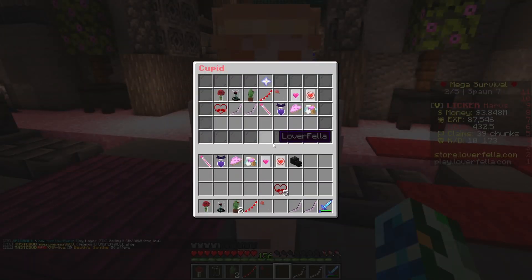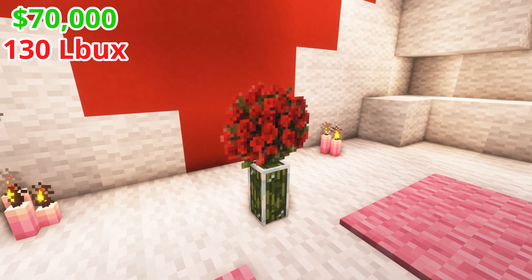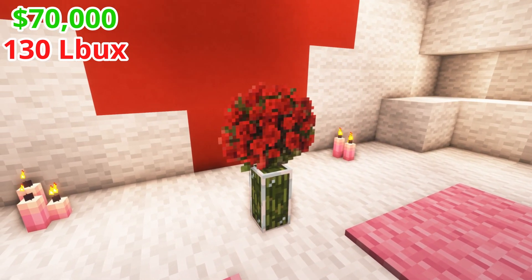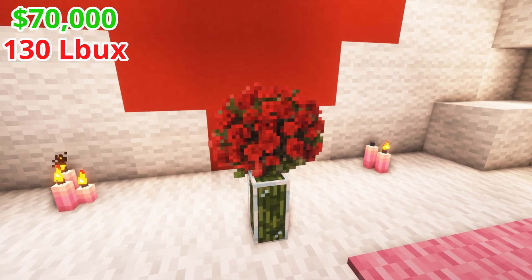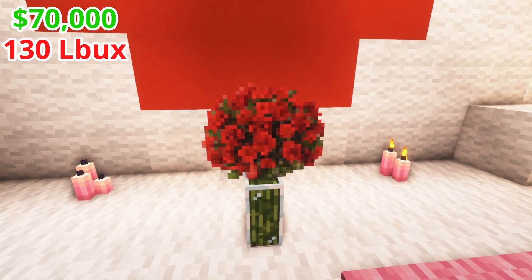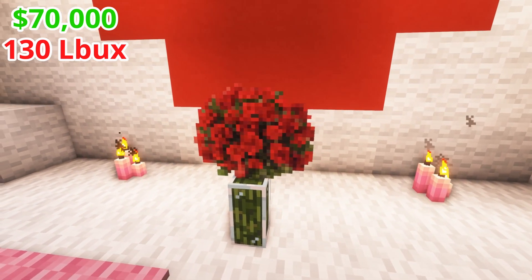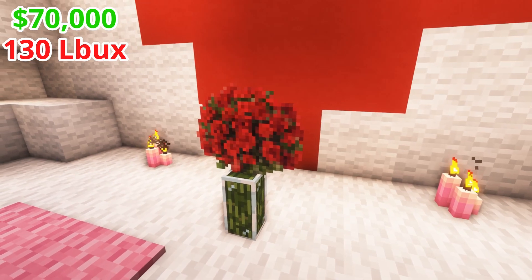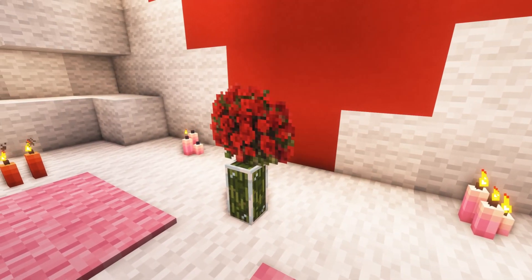Now let's actually take a closer look at these items. Starting off with the bouquet of flowers — this item seems extremely overpriced for $70,000. You get a 3D flower pot but then a flat bunch of roses, which seems kind of not normal. Although the roses do look incredible, so if you put these in a corner or against a wall they'll look nice, but if they're in the middle of a room it's going to look so dumb.